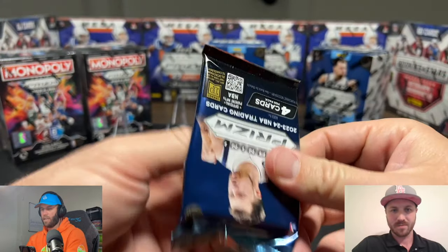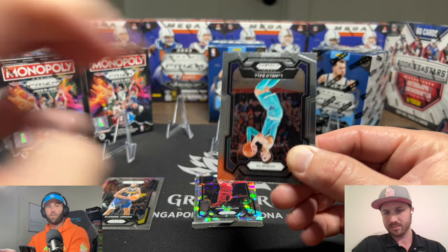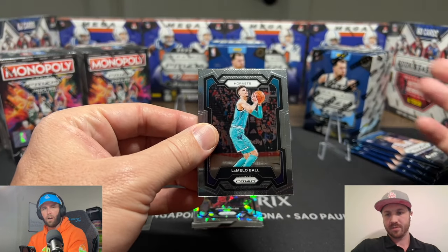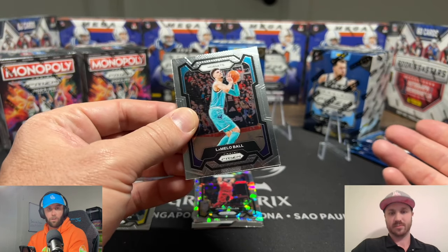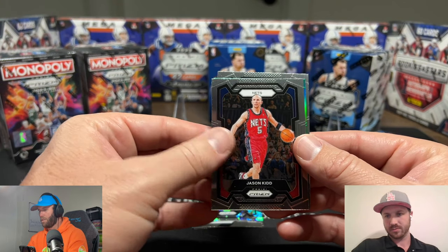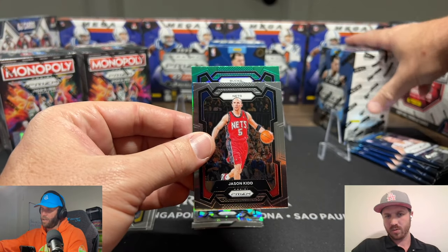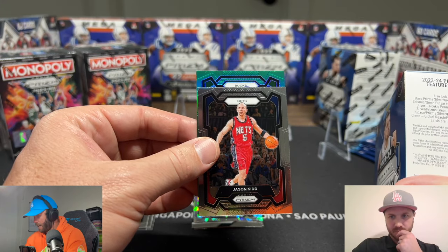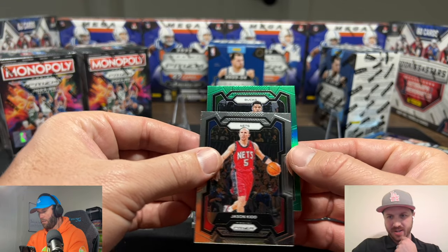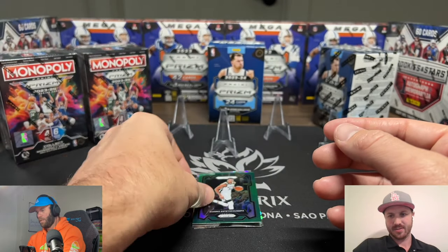I gotta be honest — I personally love ripping the Monopoly even though the value is less. A base Monopoly Victor is $30–40 where a base Prism Victor is like $100, so it's way less. But I love ripping Monopoly so much. We have our first green here — the glitter are the ones that are a bit more rare. Oh, Greek Freak — nice color match though. Put that aside.